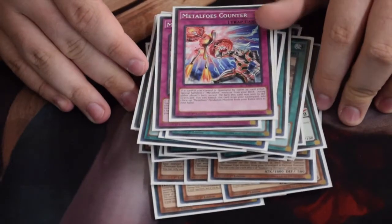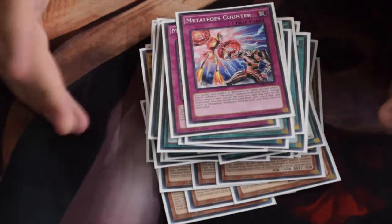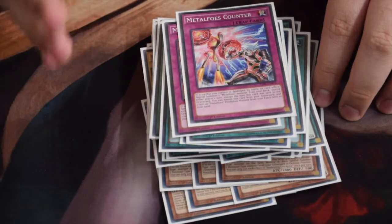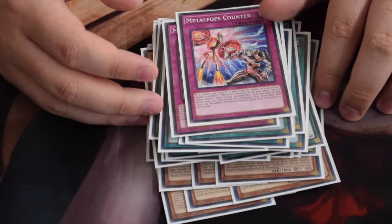Were you playing Double Evolution Pill before all the banlist hits? No, I was not, because you had three Miscellaneousaurus so you were constantly able to search out Oviraptor to get UCT. But now Miscellaneousaurus is at one, you want something to replace that, so you want Double Evolution Pill as the replacement.